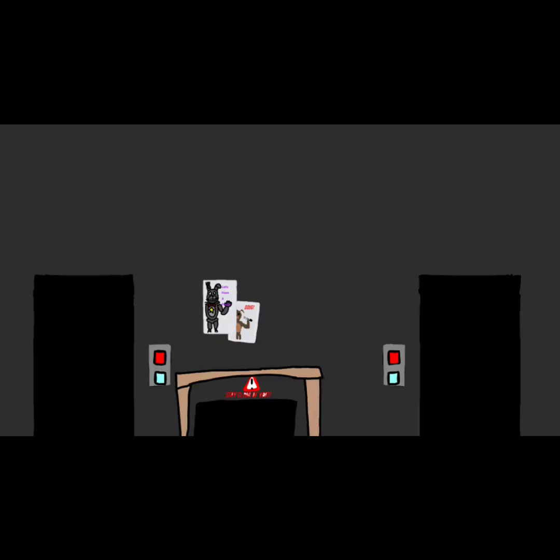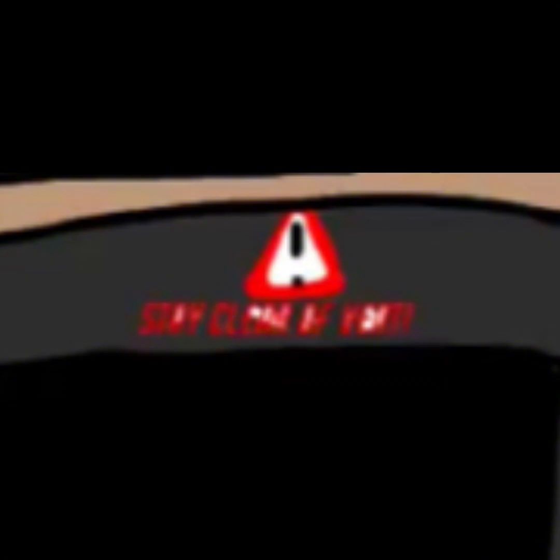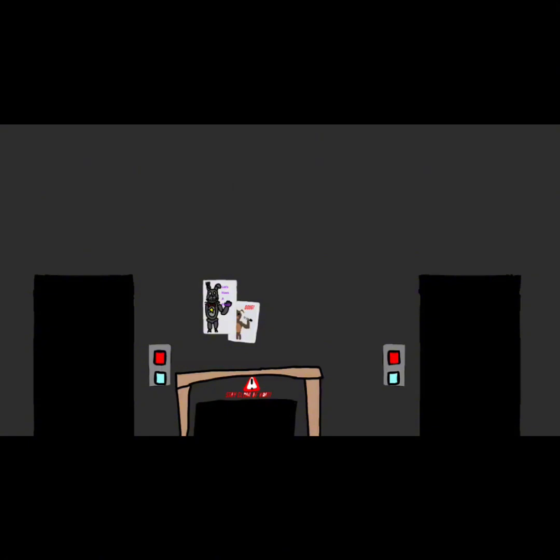Now look at this vent, and then I'm going to show you the teaser vent. Do you see a difference? In the teaser, there's a button — you can close the vent. But if you look back at the full trailer, where did it go? Where's the button? It says something like 'stay clear of the vent.' And looking at the concept art, it looks the exact same. So the full trailer took inspiration from the concept art and they decided to get rid of that little button. I wonder how the mechanic's going to work now. Is it going to be like a Freddy mask, like FNAF 2? We'll see.